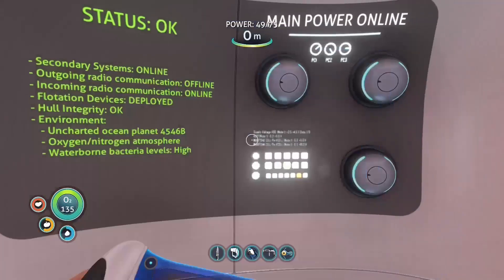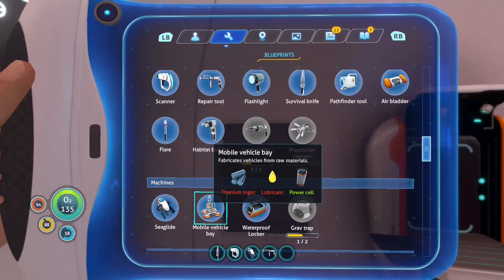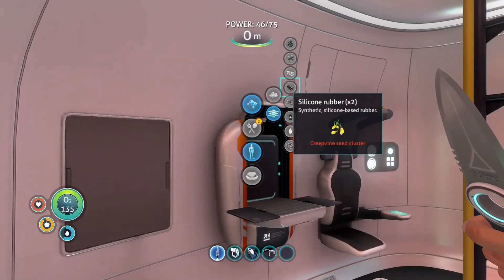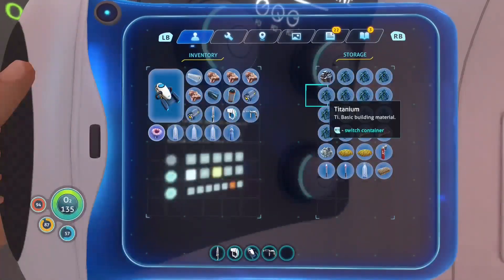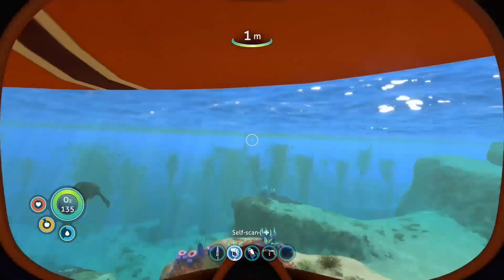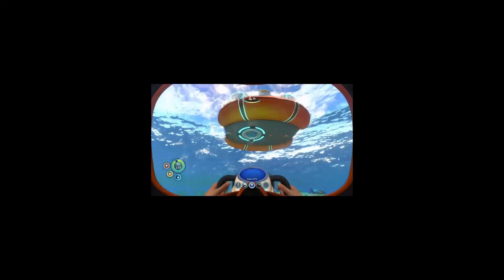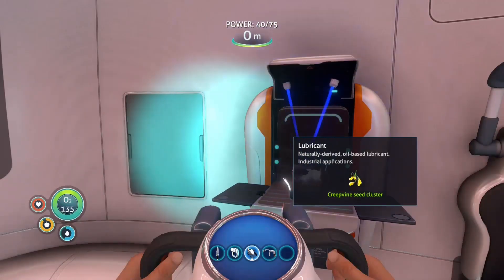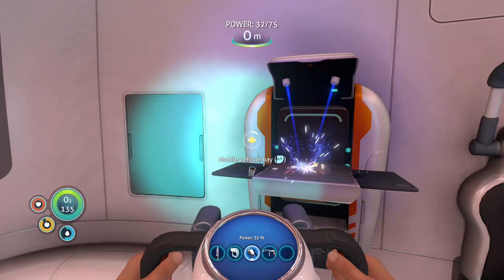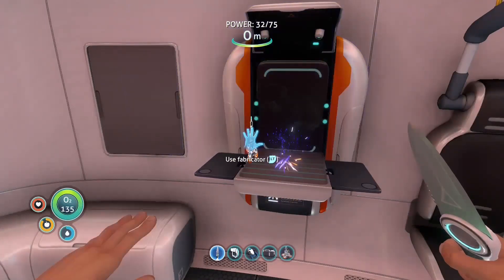Okay, we have enough for power cells. Might as well cook the fish. What else do we need? Power cell — done. We need lubricant and a titanium ingot. How do you make a titanium ingot? I need 10 titanium — I am not that rich. One, two, three, four, five, six, seven, eight, nine, ten. This is why I always pick up everything in this game and any survival games. Lubricant — okay, I'm just gonna make both. We have the mobile vehicle bay. This is taking a lot of power to make.